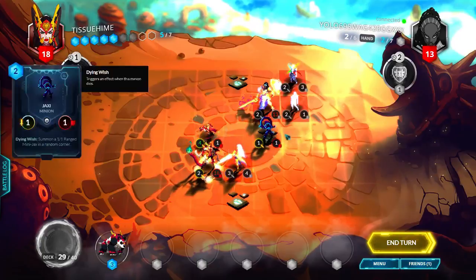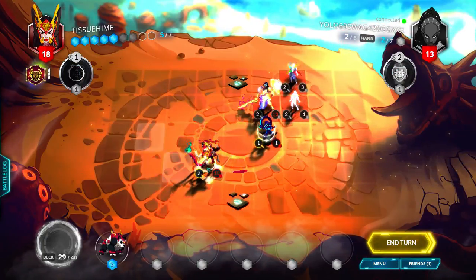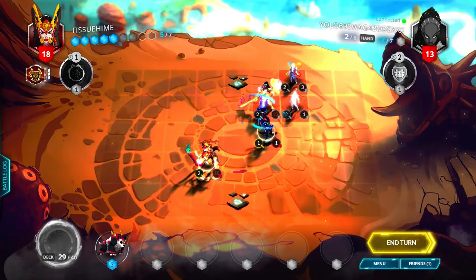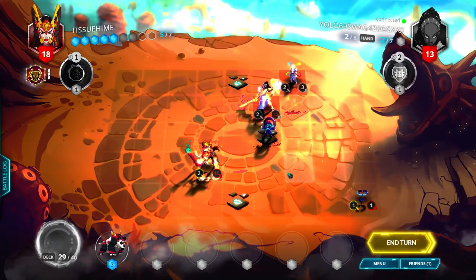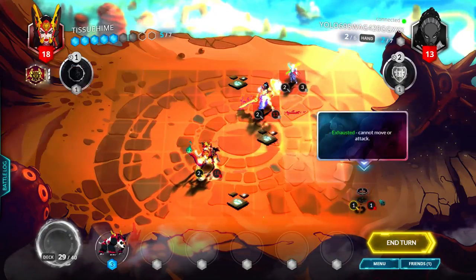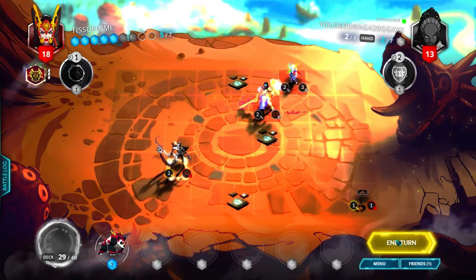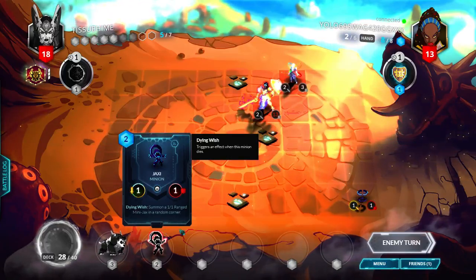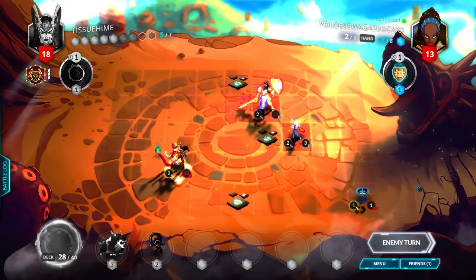We're gonna move back - actually, we're gonna trade with this illusion, see where it goes. Maybe Jaxi will spawn bottom right. It's Exhausted, can't attack. We'll just end turn there. Definitely gonna replace the Jaxi - I kind of don't need another one.